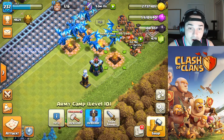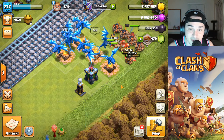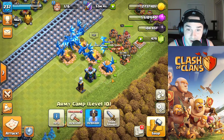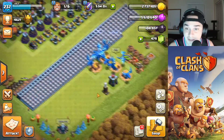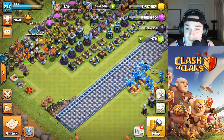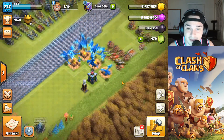So basically what we got is two defense upgrades — the Hidden Tesla and the Archer Tower, both great defenses — and then an army camp upgrade. Don't get me wrong, it's good to upgrade offense, but if you want to upgrade offense with another 20 army camp spots, we definitely need more defense in this update too. Maybe another Scattershot level or another Inferno level — I just think the army camp level is probably a bit unneeded.